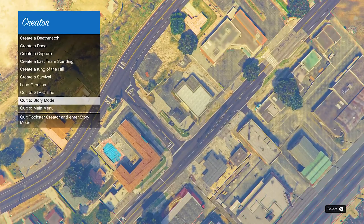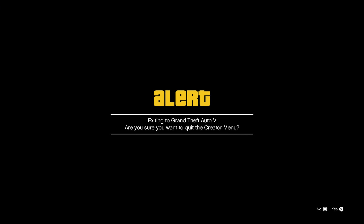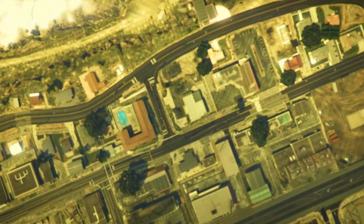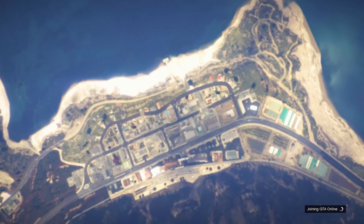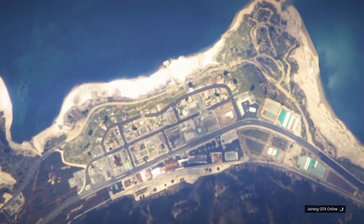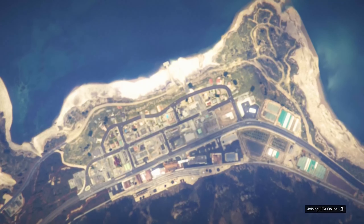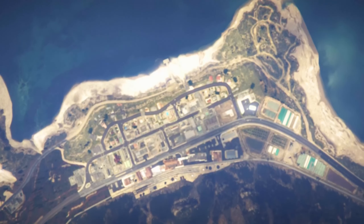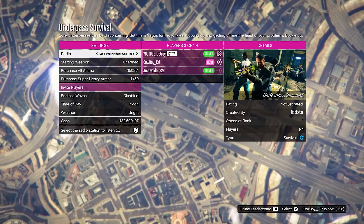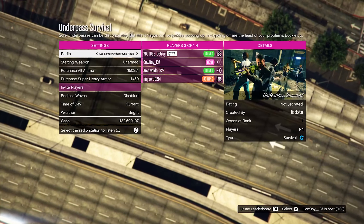Start up Rockstar Creator and wait for yourself to load in. Once you load into Rockstar Creator, click on quit to story mode. Once you quit story mode, you will get three flashes. After the three flashes, press and hold the PSN button, then go ahead and join a free survival on anything — either join a friend's survival or join a random survival from the PS5 menu.